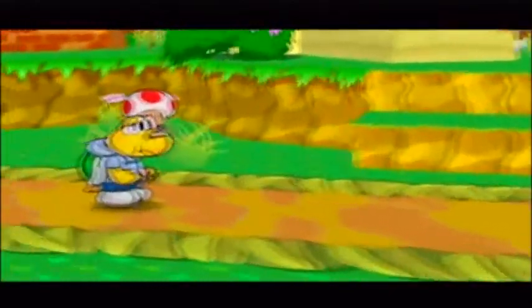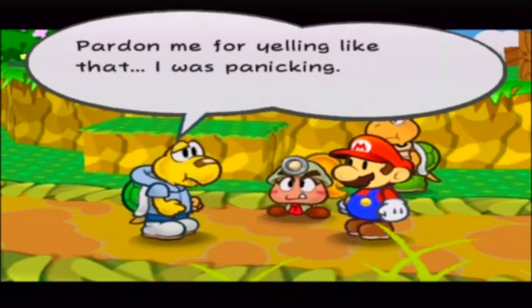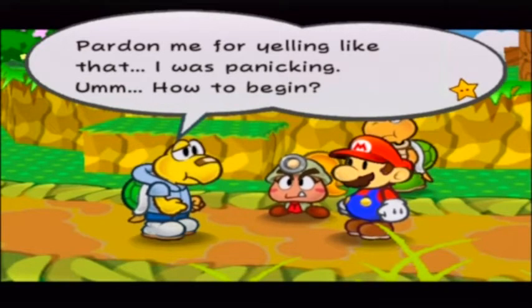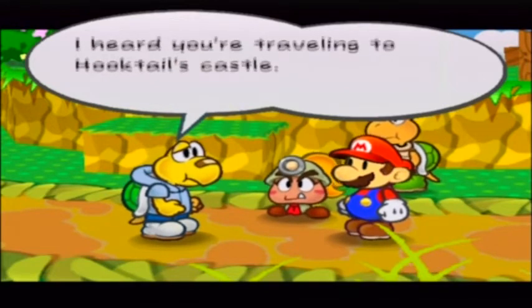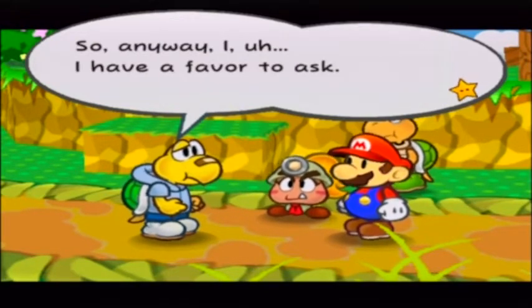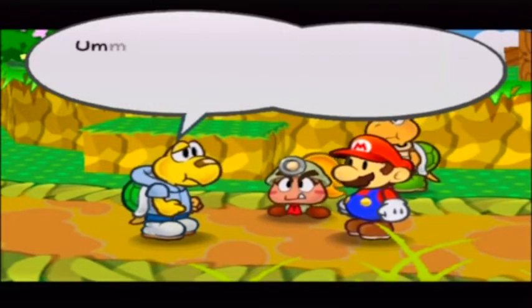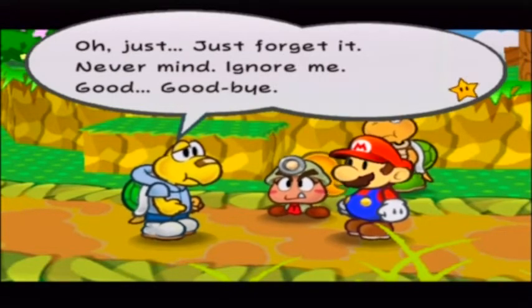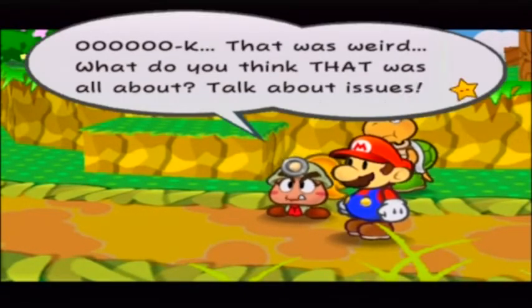Wait a moment — a nervous Koopa runs up and says, 'Pardon me for yelling like that. I was panicking. My name is Koops. I heard you're traveling to Hooktail's castle. I have a favor to ask.' Then he says, 'Oh, just forget it. Never mind. Ignore me. Goodbye.' Goombella comments, 'Okay, that was weird. What do you think that was all about? Talk about issues.'